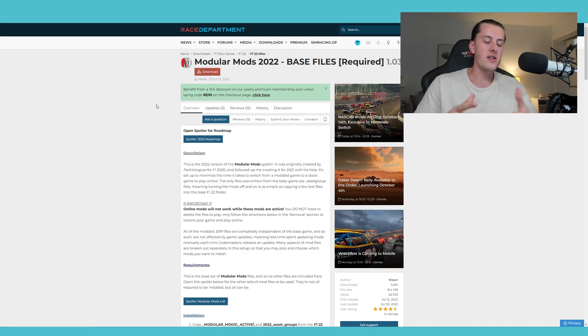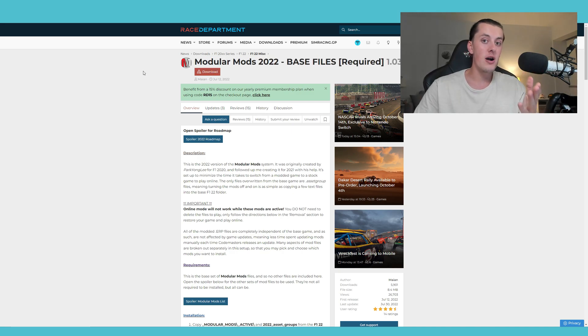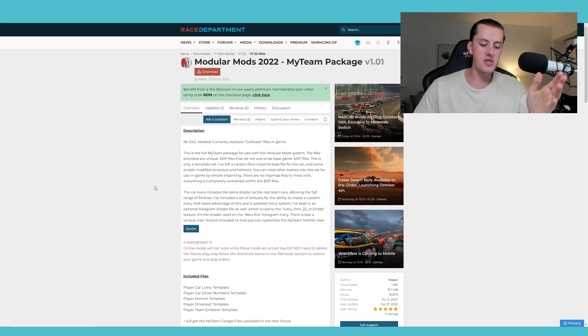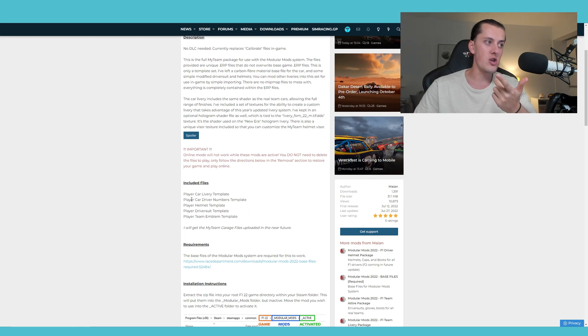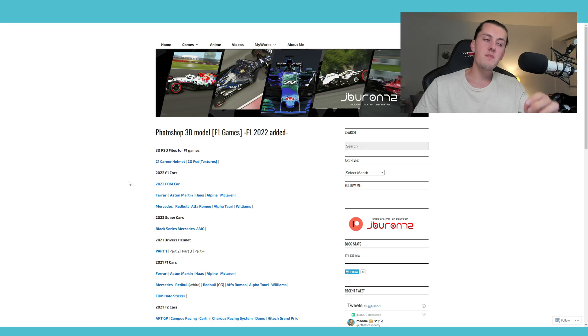Once you've got the programs you're going to need the mods. In the old days it was much more complicated, but now it's a lot easier thanks to a person named Mayan on Race Department, who came up with the genius idea of modular mods. First you're going to need the base files required for any modular mod, and then download the My Team package. In this package you can mod the car livery template, car numbers, helmet, driver suit, and team emblem. I recommend watching the tutorial video on Race Department for more detail.